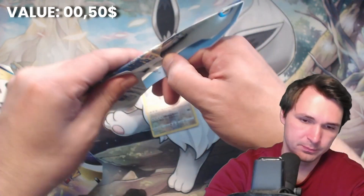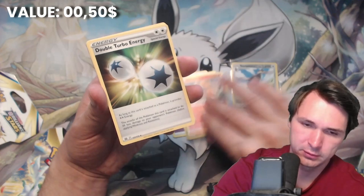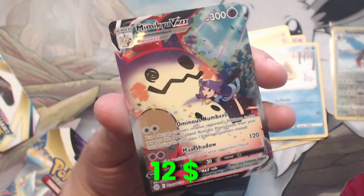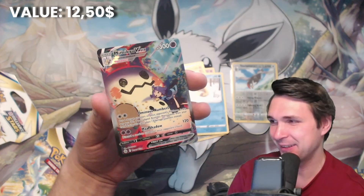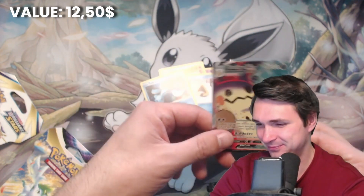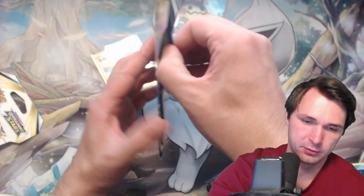Two more boosters to go. I don't know why, but these are harder to open. Energy, Klang, Torkel, Double Turbo Energy, Deden, Chapchu, Milkury, Nose Pass, Snow Runt — and a Mimikyu VMAX! It's my second one. It's a nice VMAX card on the reverse holo slot. I did not think that this card would come again, but alright. And Lapras. For the combination of you two, this pull will be great too.